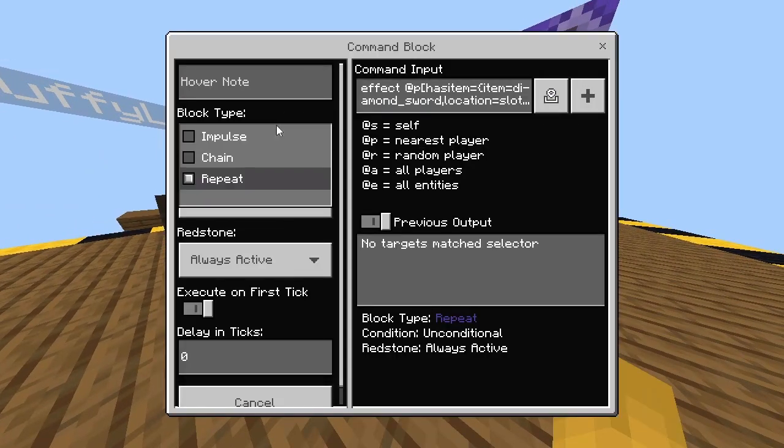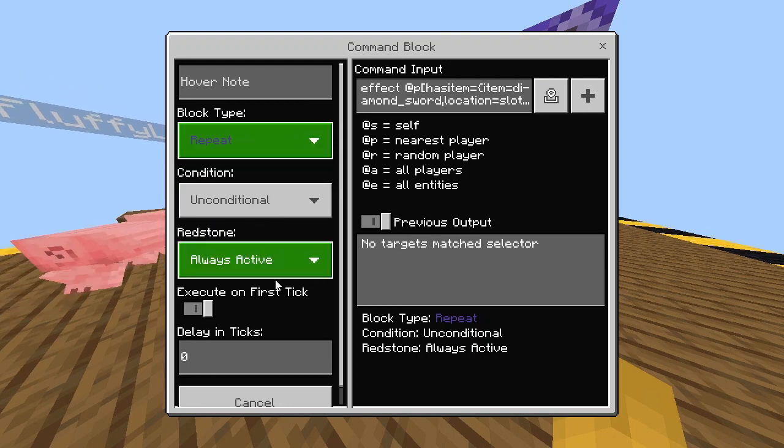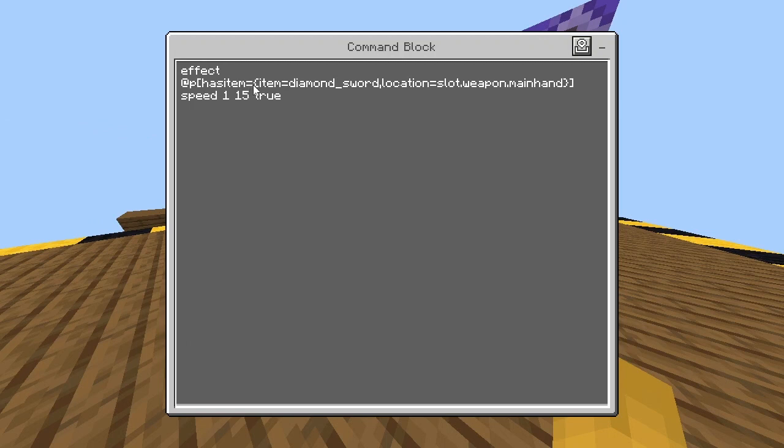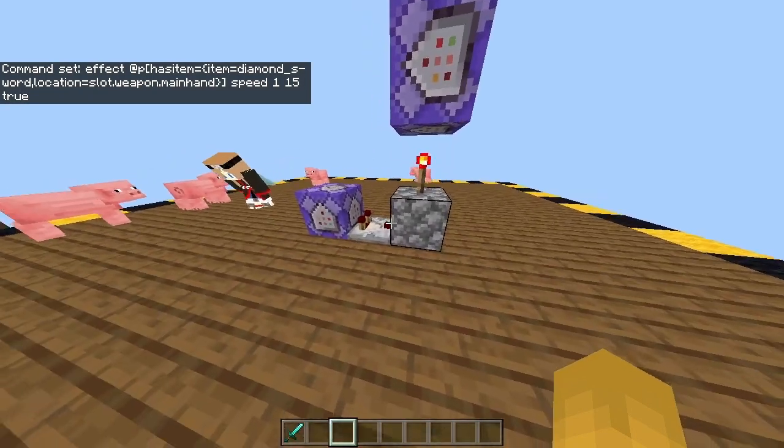Now, here are the commands. Here's the first one. Make sure it's repeat, unconditional, and then always active. Zero delay in ticks. Then just type in this command. You can change @p to your player name, and at the end where it's 15, you can change that as well to be faster or slower.